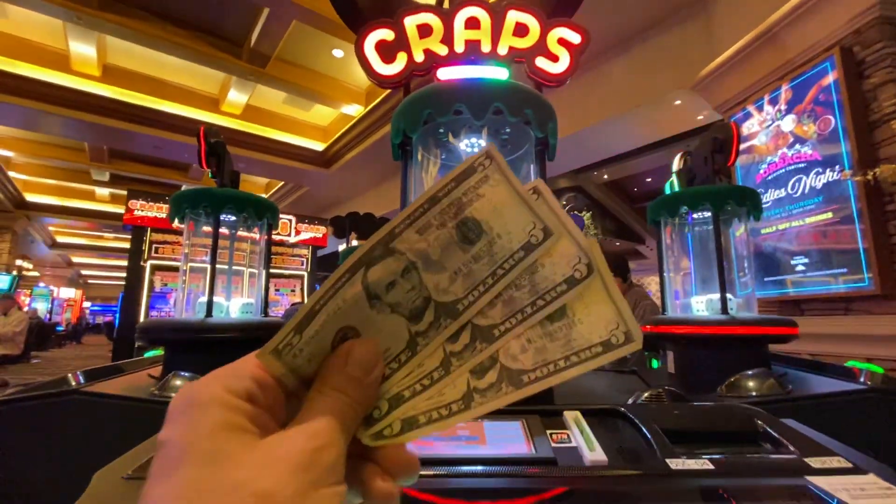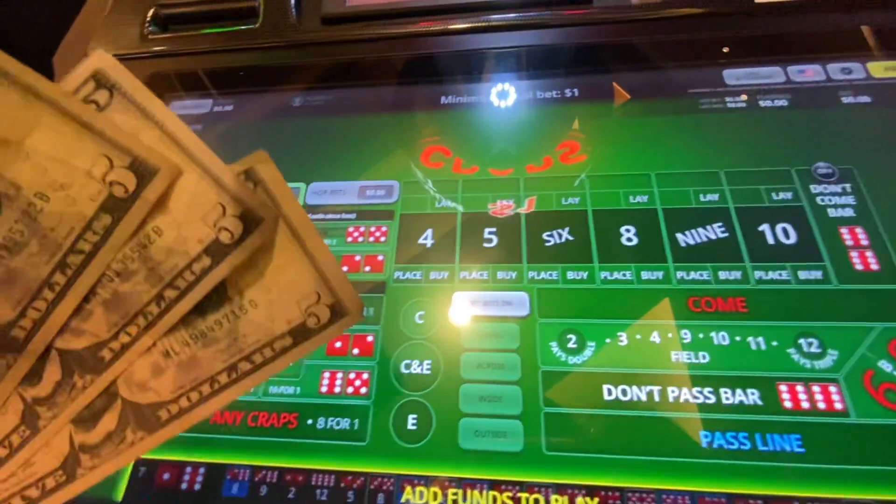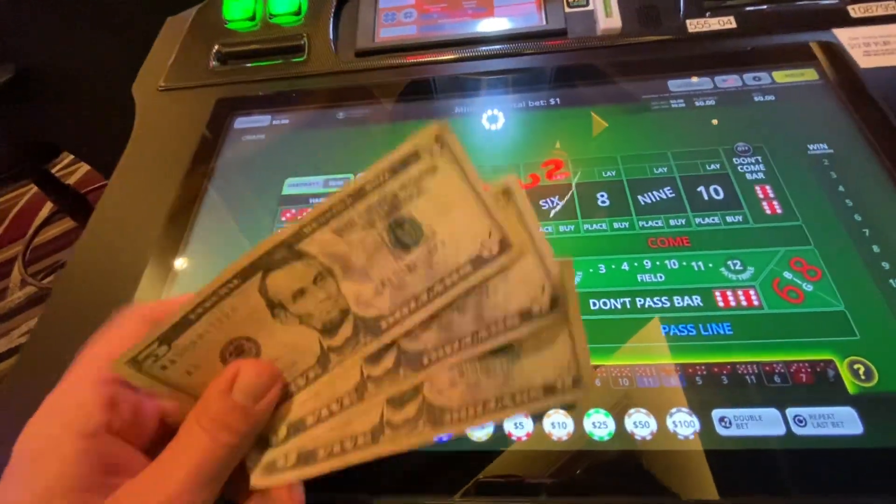What's up everybody, we're back at Green Valley Ranch. I'm going to be doing a $15 to $30 challenge. We're going to be placing the $6 and the $8 and laying the $5 and the $9, seeing if we can get something rolling with it. Let's go.